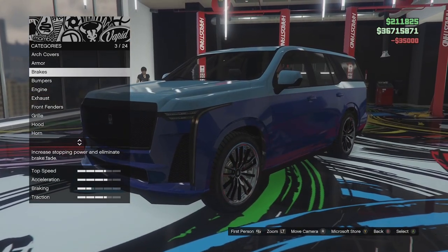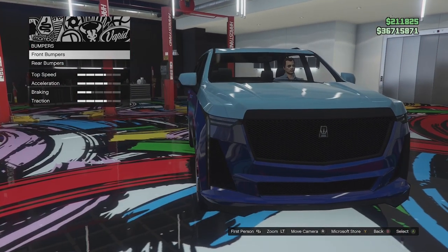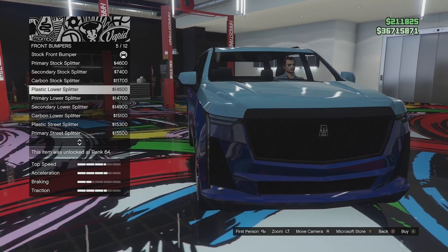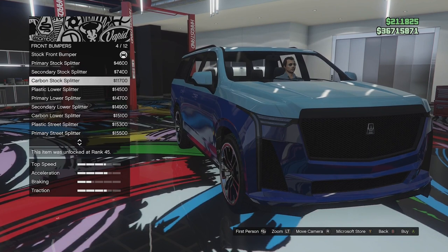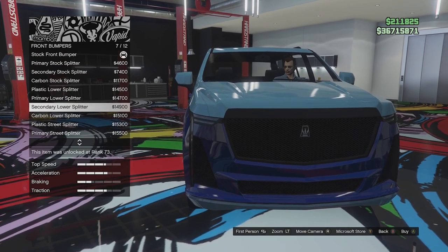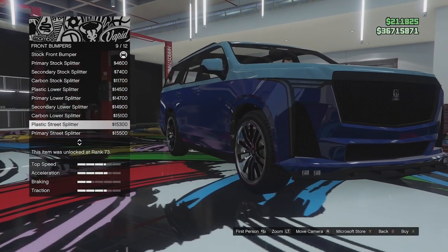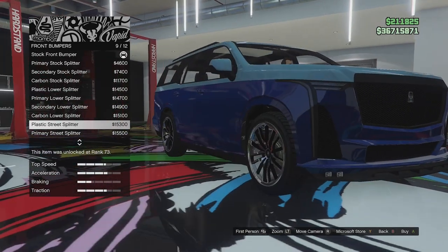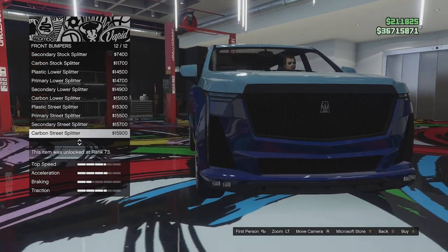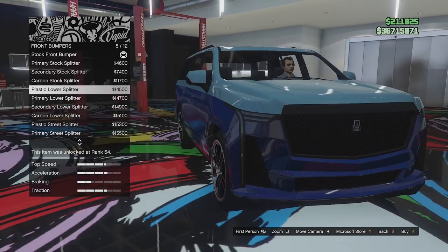Armor options - we'll go for full armor and full brakes, we'll see what the performance is like when we take it outside. Next up we have front bumper options - that is a massive grill. We've got the stock front bumper, we can paint that primary, secondary, or carbon. Then we have the plastic lower splitter which just removes the fins - a bit of a cleaner, less aggressive look. Then we've got the plastic street splitter which adds some vents at the bottom with two little lights on each side.